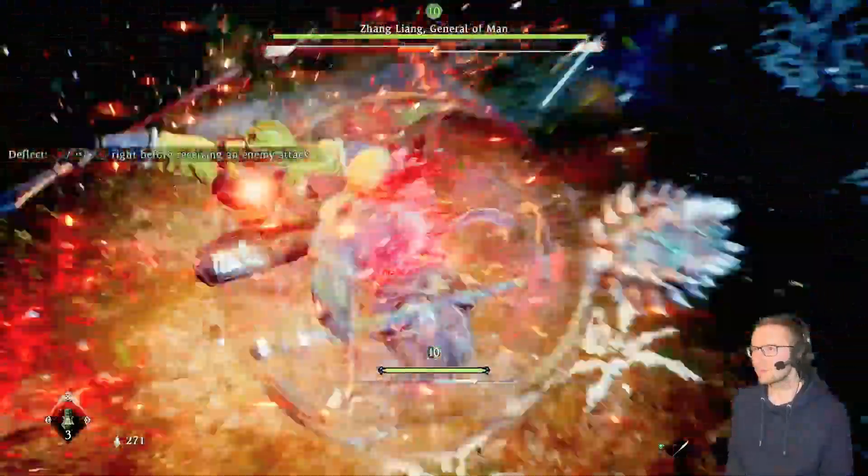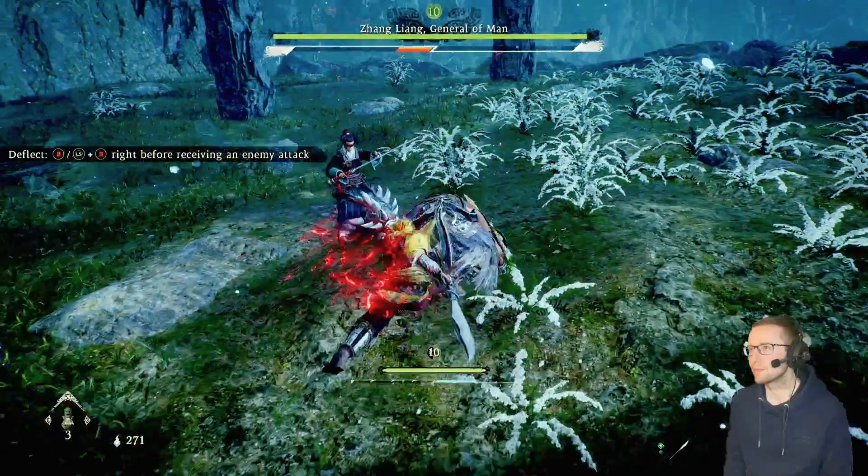When the boss glows red he's preparing his special attack. Concentrate on timing because it does come later than expected, but when you've deflected successfully make sure you punish the boss when he's got his back to you.